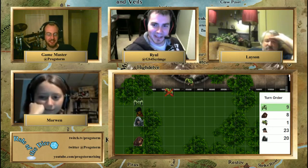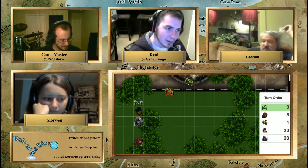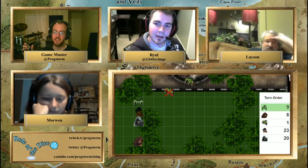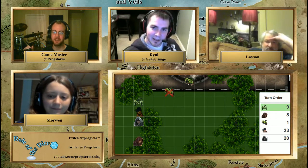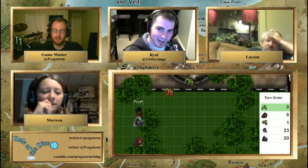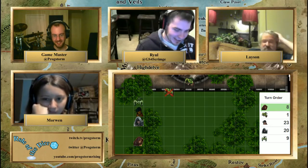Let's see — he tries to bite and swing at you with his claws. You're able to dodge. I'm introducing something here: most creatures, if they can bite and claw at the same time, they do. At higher levels you'll get multiple attacks per turn, but this is what creatures have. Both his bite and his claws miss. Laysan, your turn.